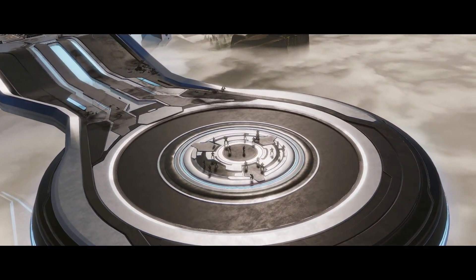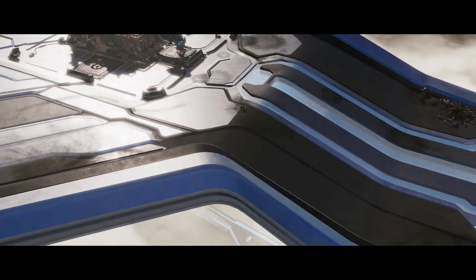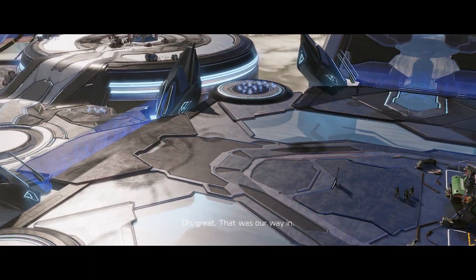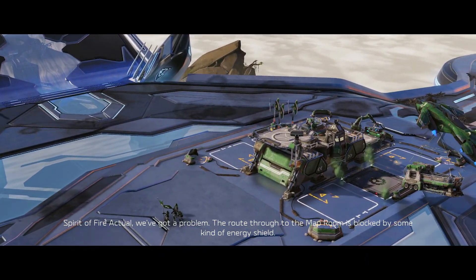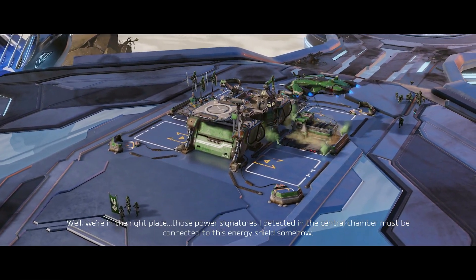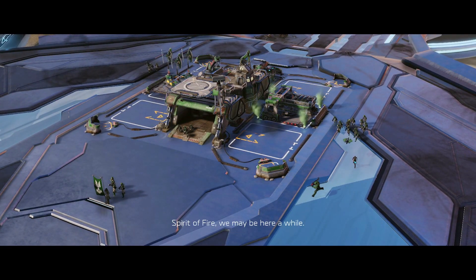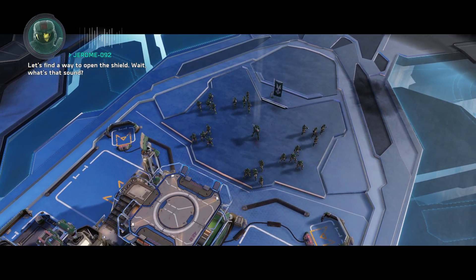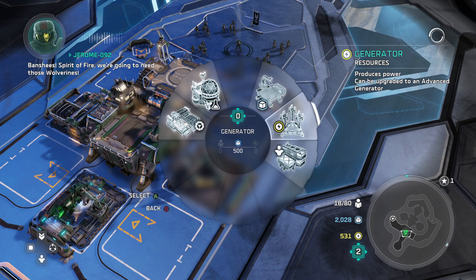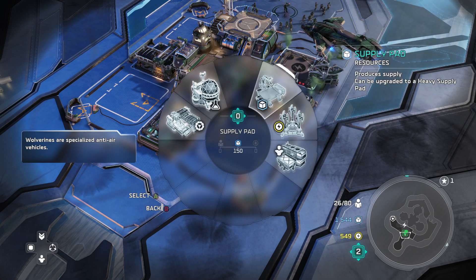It's another mission like this - give me base construction, that's where we need to go. Hold up, there is a base - that was our way in. Spirit of Fire actual, we've got a problem. The route through to the map room is blocked by some kind of energy shield. Can you open it, Professor? Those power signatures I detected in the central chamber must be connected to this energy shield somehow. We may be here a while.